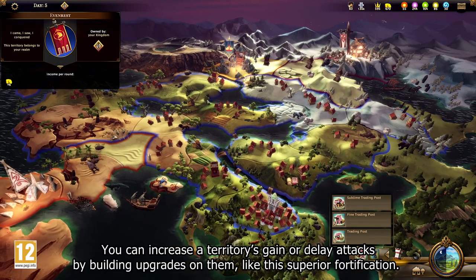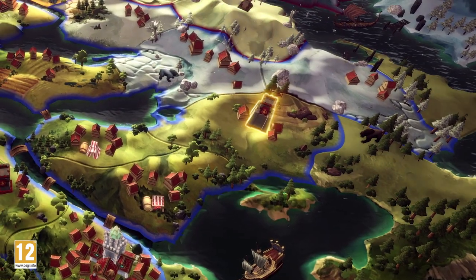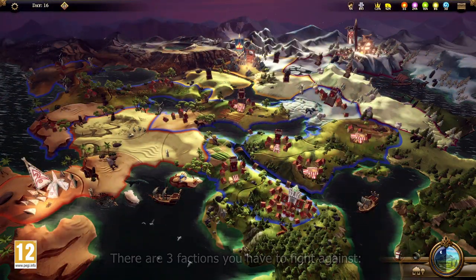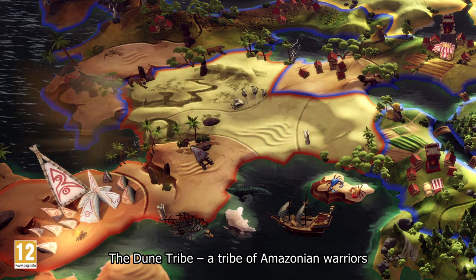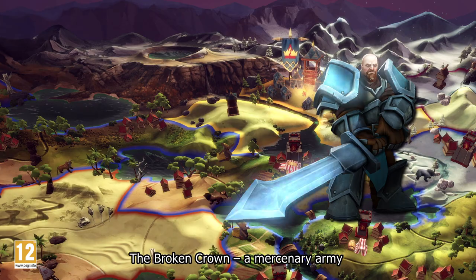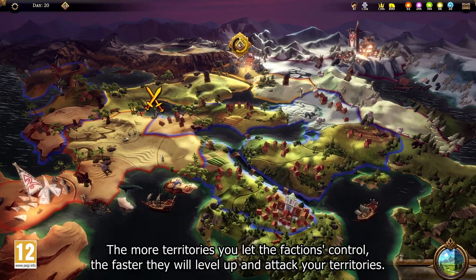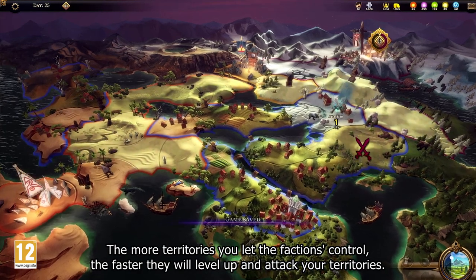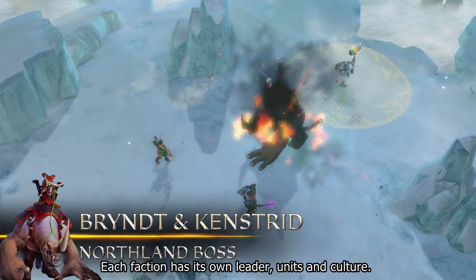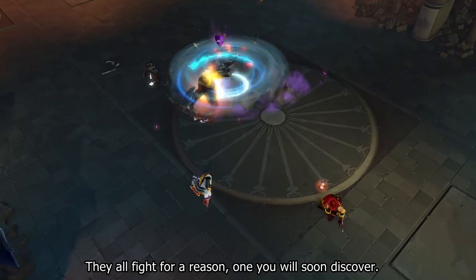You can increase a territory's gain or delay attacks by building upgrades on them, like this superior fortification. There are three factions you have to fight against: the Dune Tribe, a tribe of Amazon warriors; the Broken Crown, a mercenary army; and the Frostbeards, a faction of sturdy barbarians. The more territories you let the factions control, the faster they will level up and attack your territories. This makes the whole campaign more and more challenging. Each faction has its own leader, units, and culture — they all fight for a reason which you will soon discover.